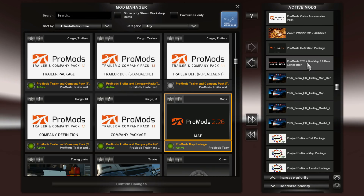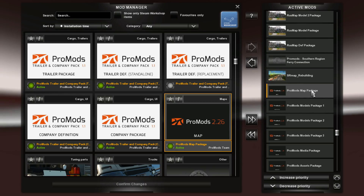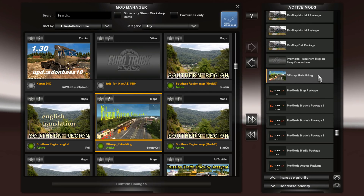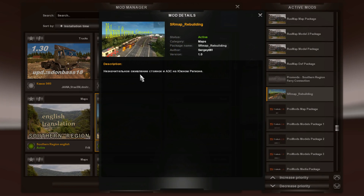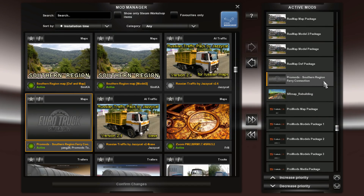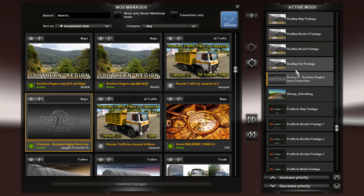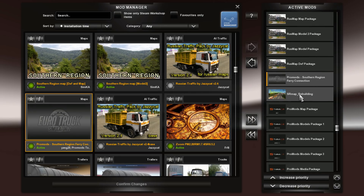There are other files in between ProMods and those two files, so let's go through that as well. It's the Southern Region rebuilding file and the ProMods 2.7 Southern Region ferry connections file. I'm not entirely sure what the rebuilding file does, but you need it — so install it. You could probably swap these two files around and it wouldn't matter which comes first, but this is an order that works for me.